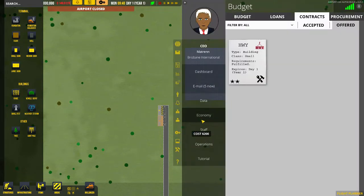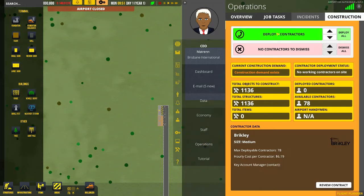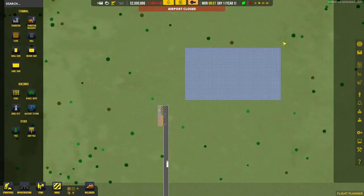Now let's order our contractors. Go to operations, go to construction, deploy contractors. We're going to deploy all our contractors at the beginning because we have a huge amount of work to do to start off with. In this let's play we're not restricted by finances - we've started nice and easy.